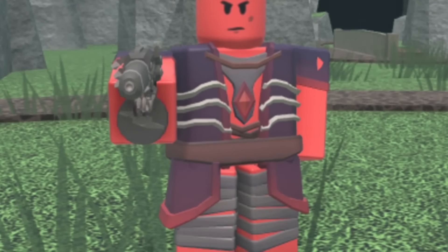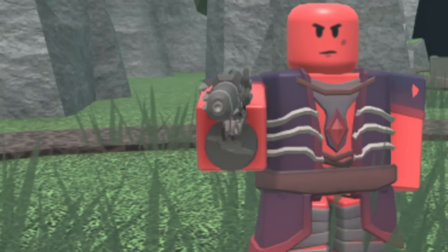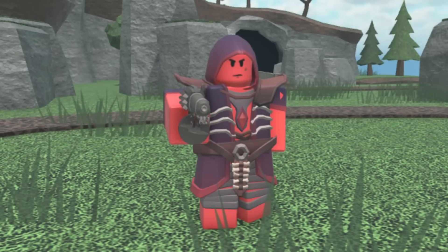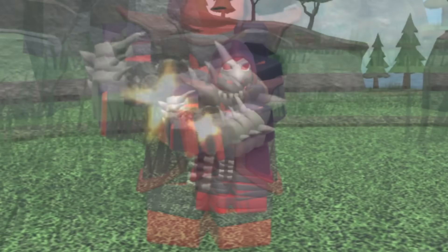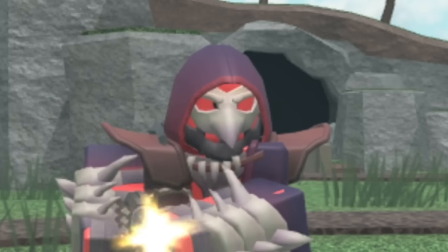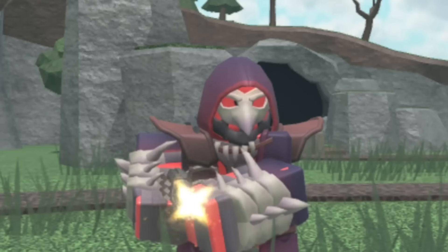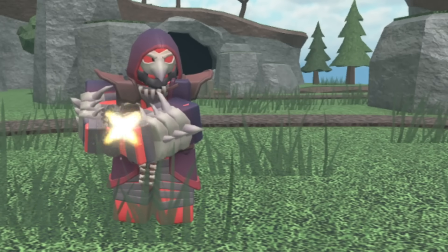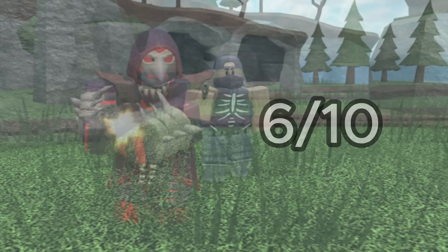Next up we have the Necromancer Crookboss. At level zero it has red skin, a coat with a rib cage pattern, a necklace with a gem, bandages on its legs, and an old school looking gun. At level one it gets a hood and a belt. At level two it gets some shoulder pads. At level three it has a new pose and some spiky bone wrist armor. At level four it gets a skull mask. While I think the skin is pretty cool it's really ugly — I don't like the red skin and it looks kind of weird. I do like the level of detail so I'm gonna give it a six out of ten.